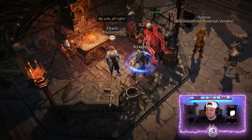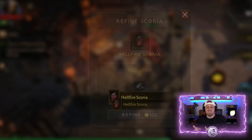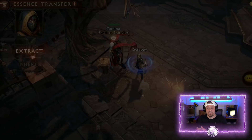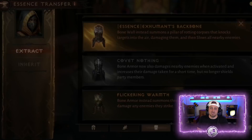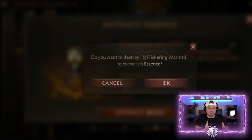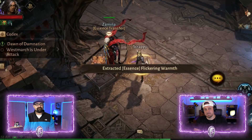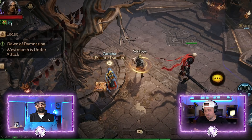I learned that you can go to the essence transfer vendor, remove the skill that you love, and infuse it into a higher level piece of legendary gear. So you don't need to hoard and hold on to lower-level legendary gear just because you want to save the skill. You can go to the essence transfer vendor, save the skill itself, and put it into a higher level piece of legendary gear. That's a solid tip — I did the exact same thing, and it was painful.